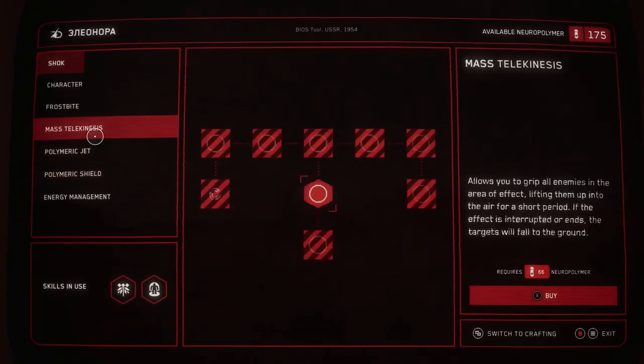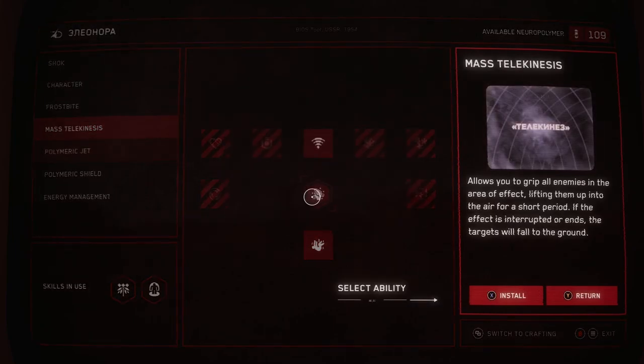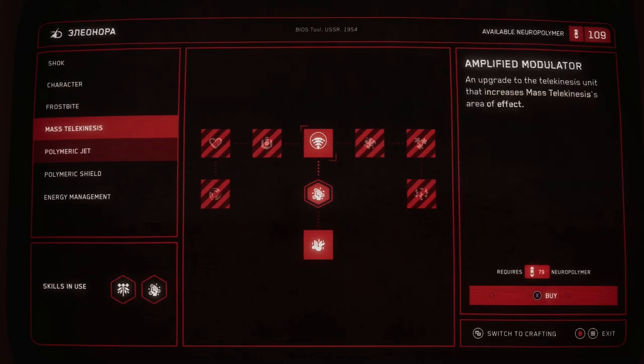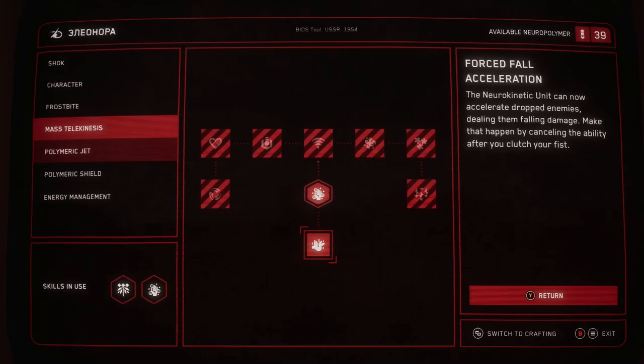You want to get mass telekinesis — you want to unlock telekinesis. I have enough right here, so I'll do it just to show you. You're going to want to unlock this, which is 66. Install it. Then you're going to want this one — this is the most important one, but you need them both. So you need another 70 for that, but I would go for this — this is the area effect one. You need them both, so it doesn't really matter. Get whatever one else you can get, and that's it.